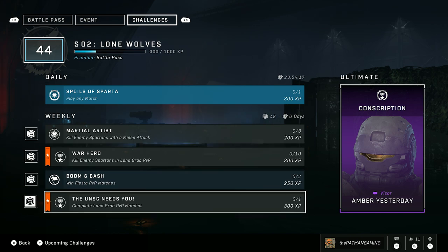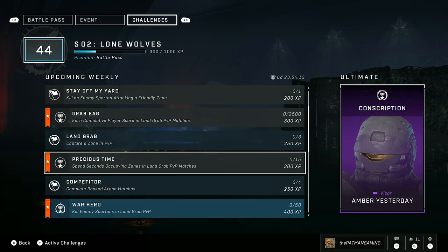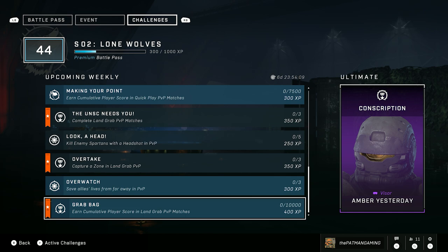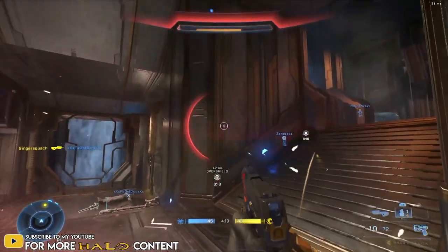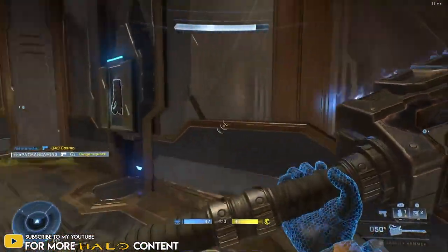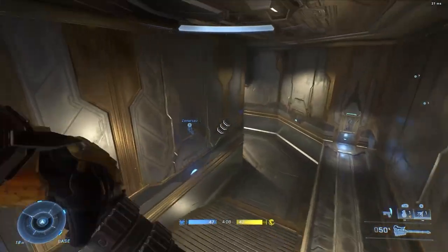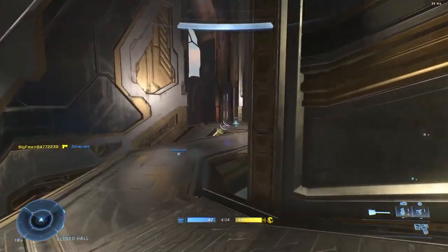Each time you complete a single challenge it will give you a tier in that free event pass. To get more challenges, you complete your current ones. If you press the Y button on controller, you can see at the bottom of your screen it says to view upcoming challenges — on keyboard you can click that button and see what your upcoming challenges are going to be. To get those to appear in your current deck, you have to complete challenges and then the new ones will be activated into your current deck.